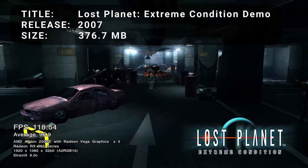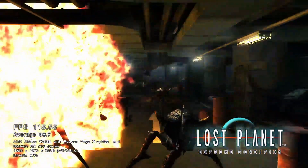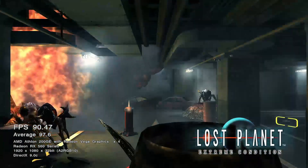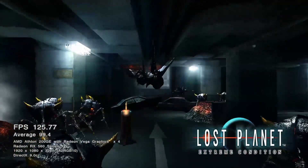First up, we have Lost Planet Extreme Condition Demo. This first-person shooter from mid-2007 had excellent graphics for its time and was known to work particularly well with Nvidia hardware. It's kind of like Starship Troopers in the snow. All in all, a great benchmark for testing older hardware.